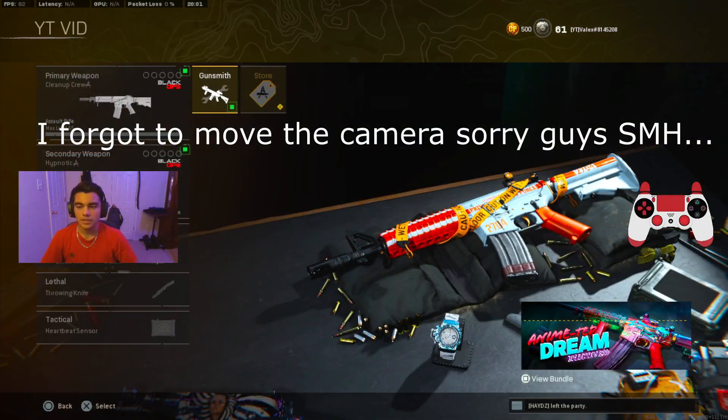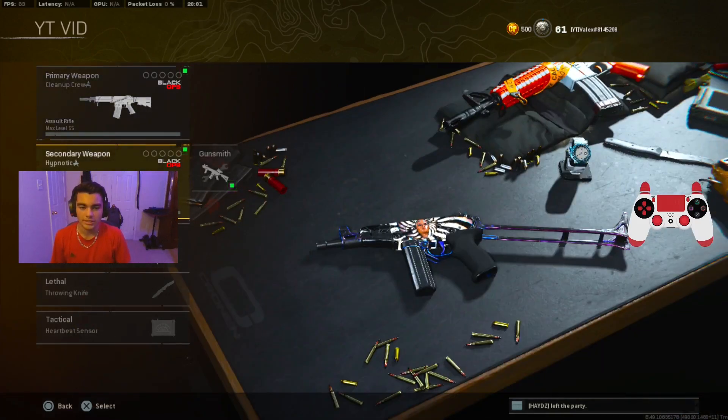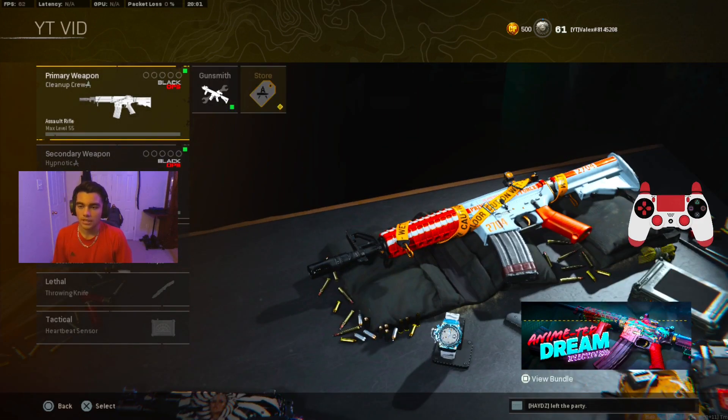As you can see, this is the first loadout — it's not in order so it doesn't matter. Starting off is the XM4 and the OTS9. For me this is the best all-around loadout. The XM4 is a really good AR, and the OTS9 is still one of the best SMGs even after it got nerfed. Let's get into the best class setup for the XM4.